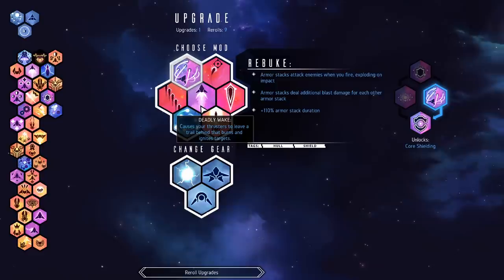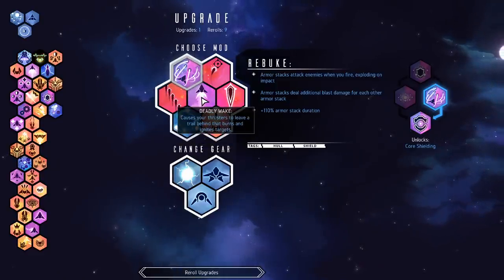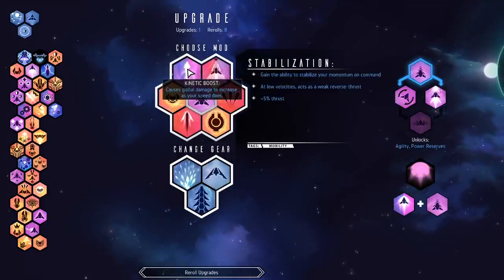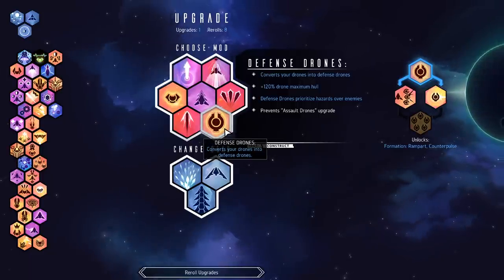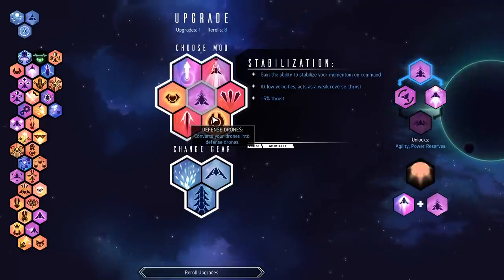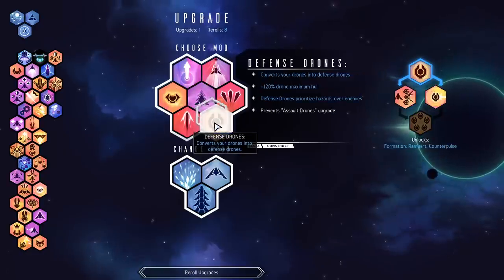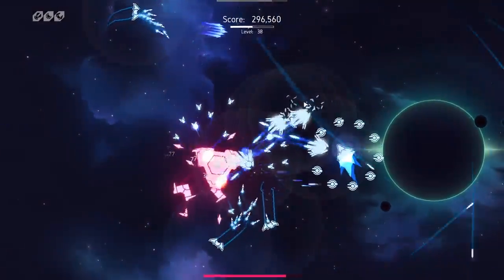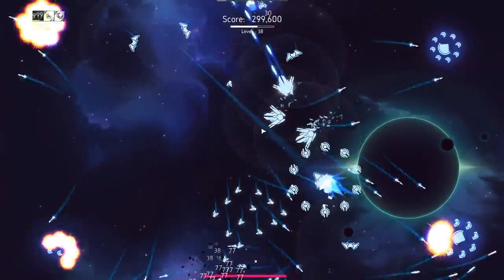Plus 100% armor stack duration — I think that's going to be good. You know what, let's roll around here a little bit and see what other options we have. We can get defense drones — let's pick up this guy. Let me upgrade our drones and make them nice and thick. Good luck hitting me now through this wall of drones.